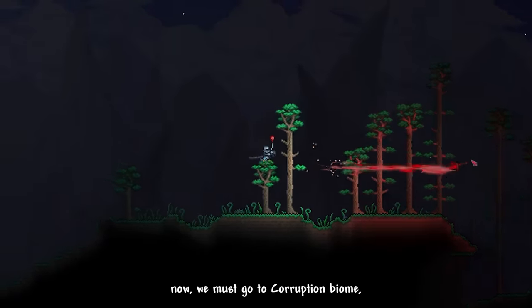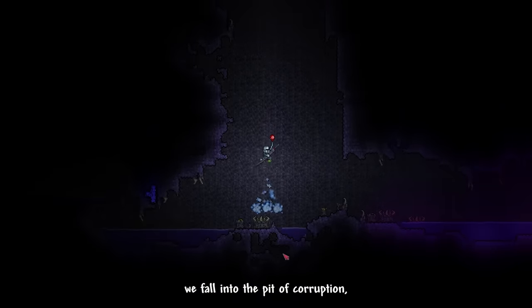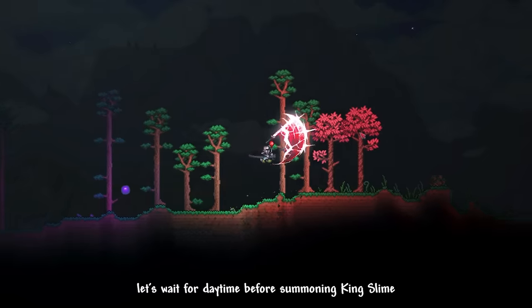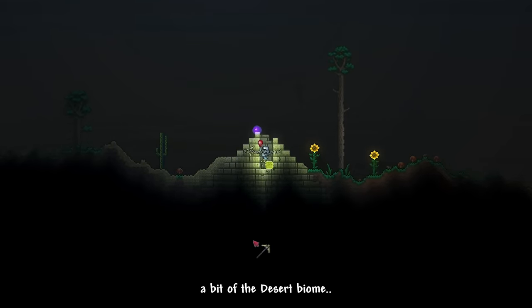Now we must go to the corruption biome. The recoil from Murasama helps us move faster. We fall into the pit of corruption and craft a slime crown on the demon altar. While here, we destroy 2 orbs, getting a musket and a shadow ball. Let's wait for daytime before summoning King Slime — in the meantime, let's explore a bit of the desert biome.